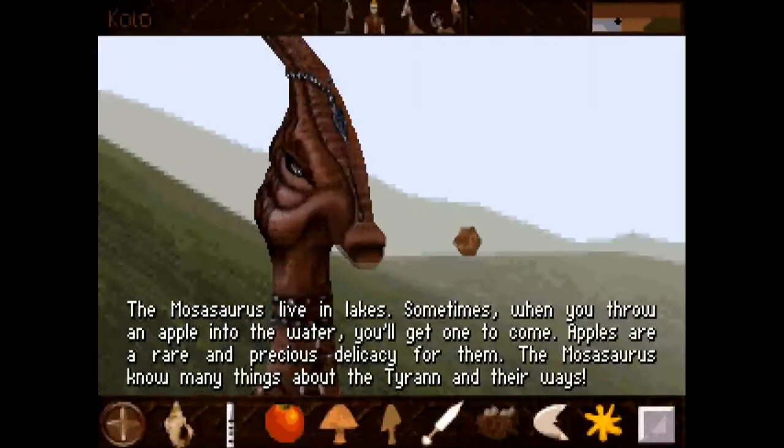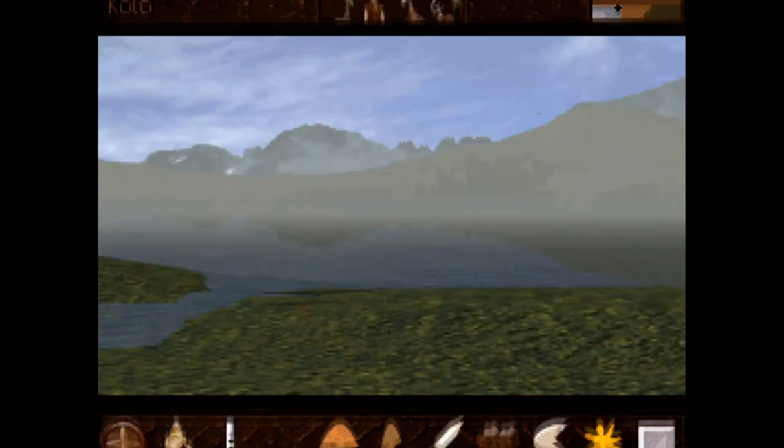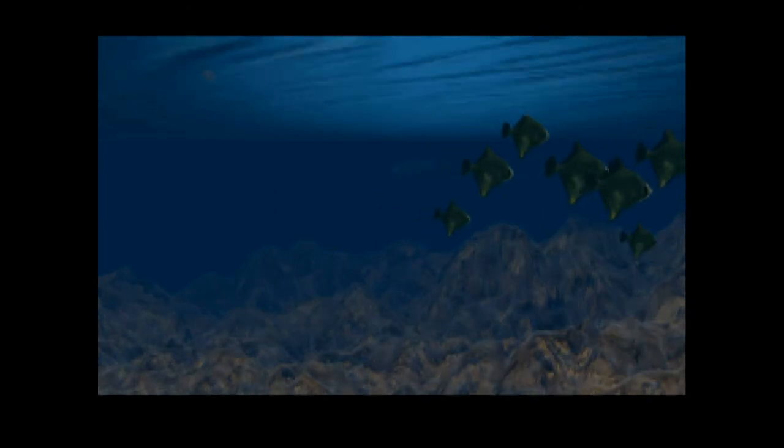There's our mosasaurus friend again. While I'm still enjoying this game, it does start to get a bit repetitive at this point — just walking across the map. The mosasaurus live in lakes, yes we know that, and if I throw an apple in the lake the mosasaurus comes along. I hope there aren't too many more parts of the world where we have to do this sort of exploration, talking to the same types of creatures and interacting with them in the exact same way.